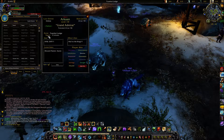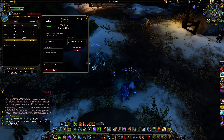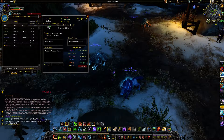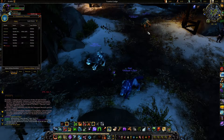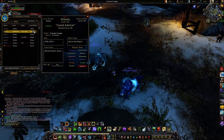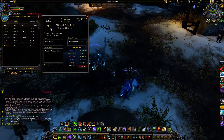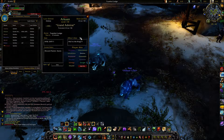Another thing is you get information on how long people who are online have been on — not just their zone, it'll tell you how long they've been in that zone. If they're AFK — for example, I'm going to put myself AFK right now — it takes a second to trigger, but once it detects I'm AFK, I can right-click and notify when the player is active again.